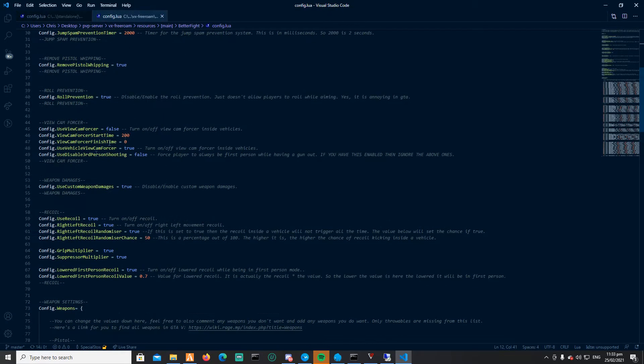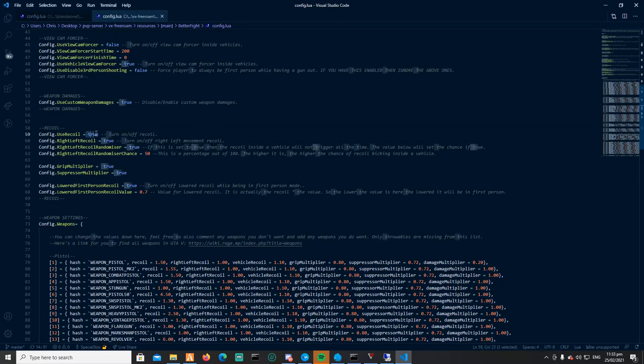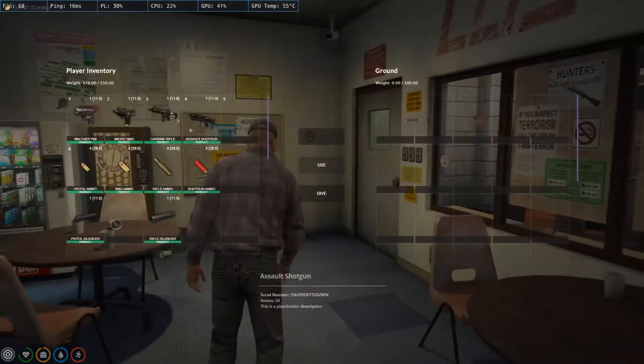Let's start with the recoil system because it's the most important thing in my opinion. The recoil system starts with the main recoil, and then we have the right-left recoil, which is the vertical one. You set this to true if you want, and then there's the randomizer chance if you want it randomized — it's not always right-left-right-left, it's more spastic. At the moment I have it at 50 percent. Here is the main recoil and here is the vertical recoil. The current value is 1.50 and the right-left recoil is set to 1.